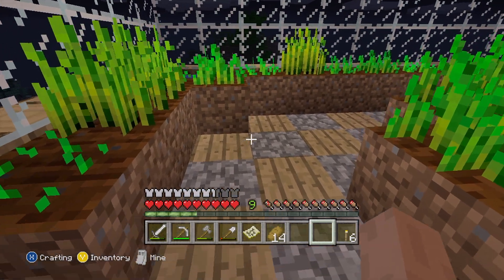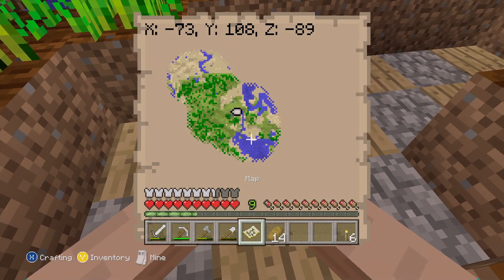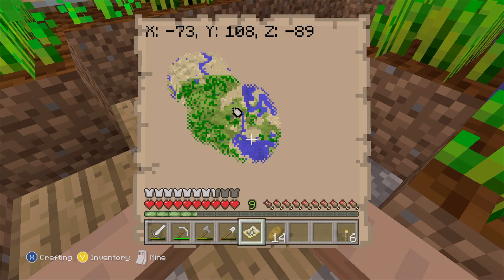So one of the big things in this version that was added are jungle woods. Honestly, though, I'm kind of considering maybe filling out the rest of the map in sort of the northwest part. I kind of went in that area a little bit, but maybe I want to go all the way to the edge of the world and possibly find a jungle.